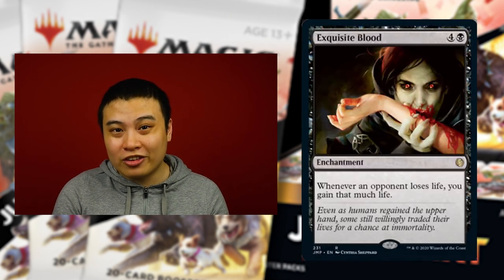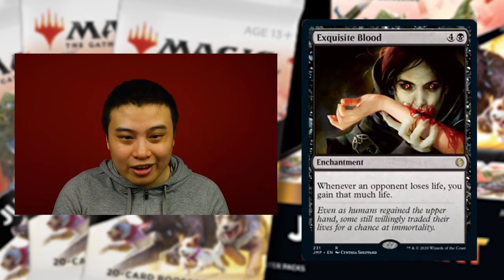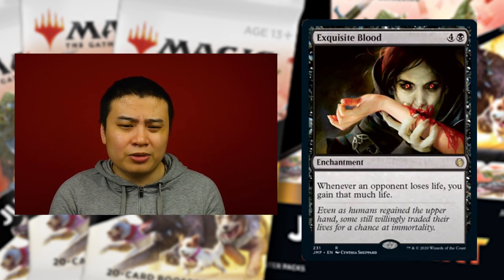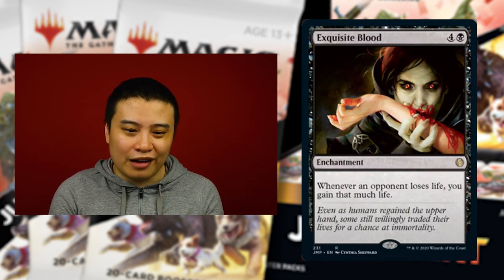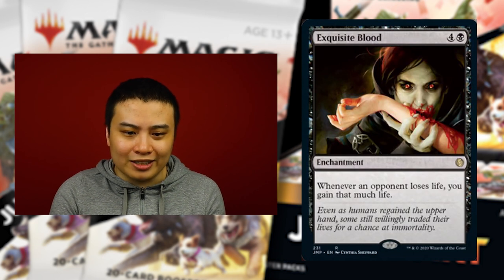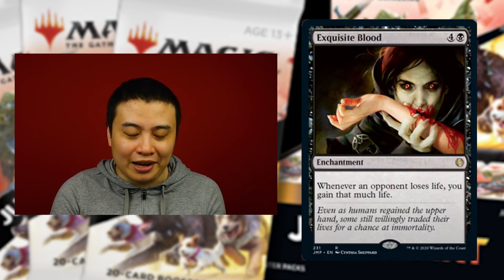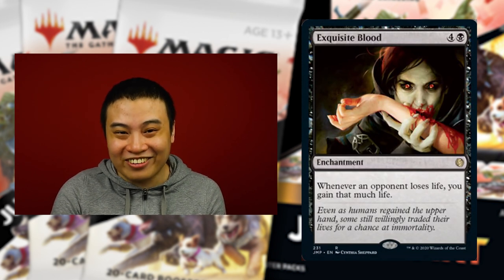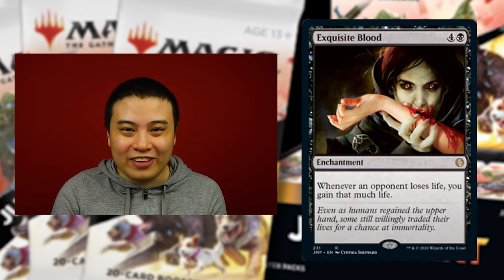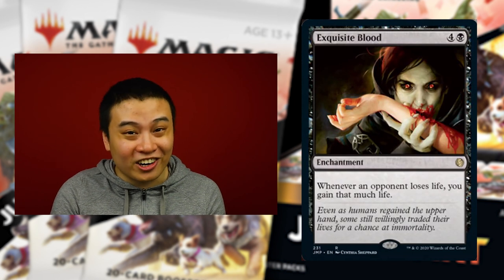Speaking of artifacts and enchantments, here's an enchantment I have my eye on: Exquisite Blood. For four and a black, whenever an opponent loses life, you gain that much life. This is really powerful in decks that don't have a lot of ways to regenerate health. What I love about this card is that it triggers whenever an opponent loses life — you don't have to be the cause of that life loss. You can just benefit from other people hitting each other and your life total goes up. Be warned though — having a large amount of life makes you the biggest target on the board.